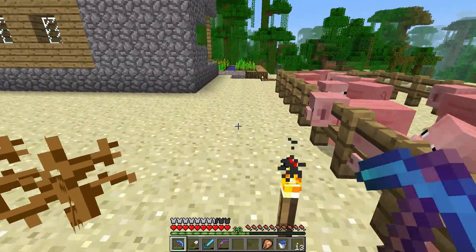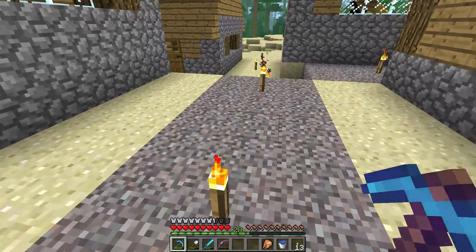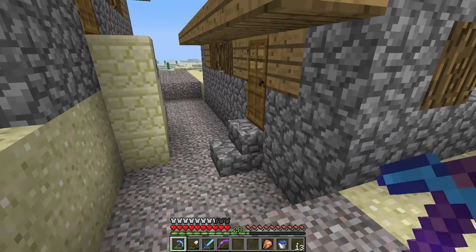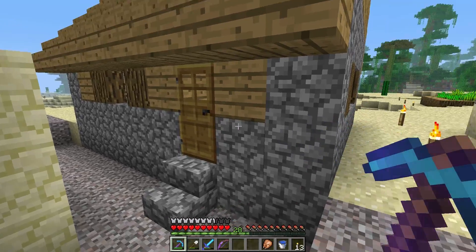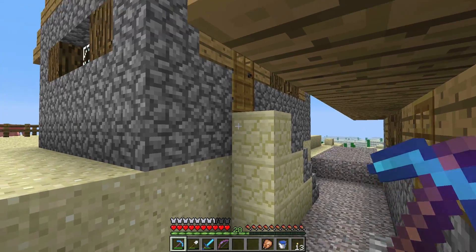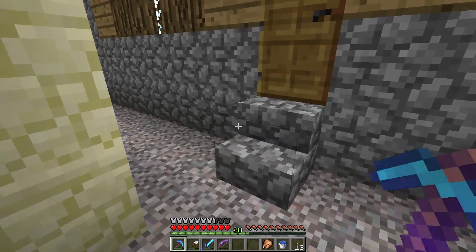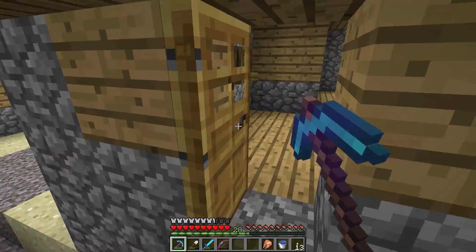I've taken these roads and extended them a little bit more to try to make everything nicer. If you remember last episode, the ground level was right here and you had to go down a few blocks to get into this house. I've knocked this down a little bit to make it easier to get into these houses.